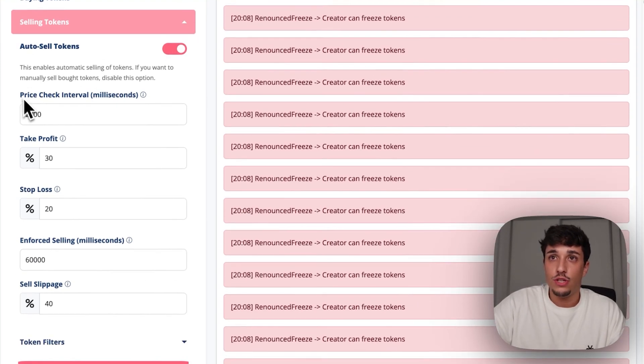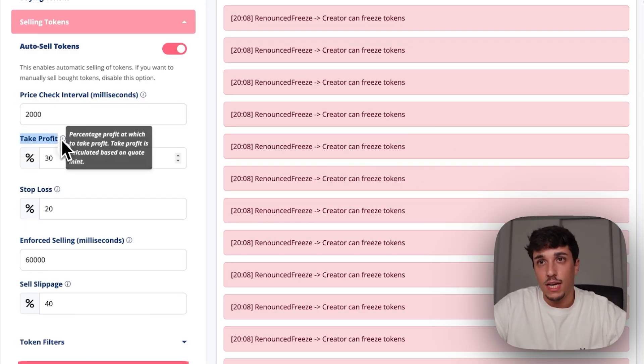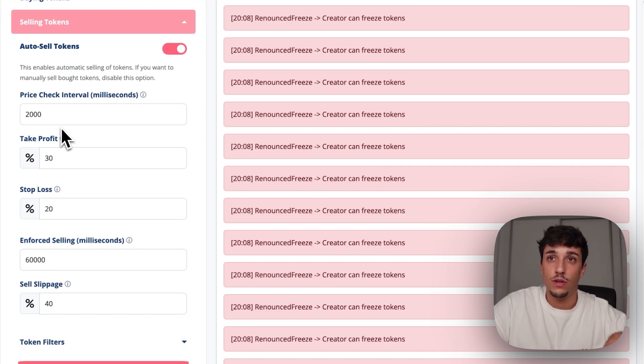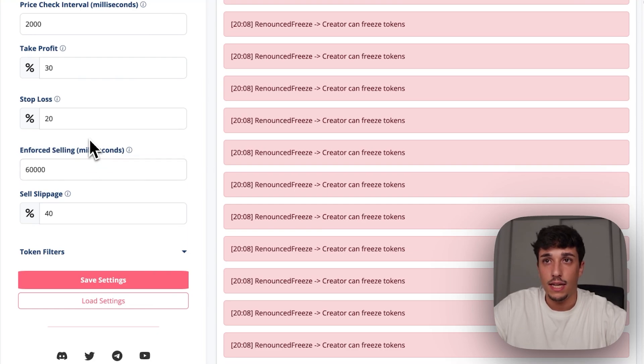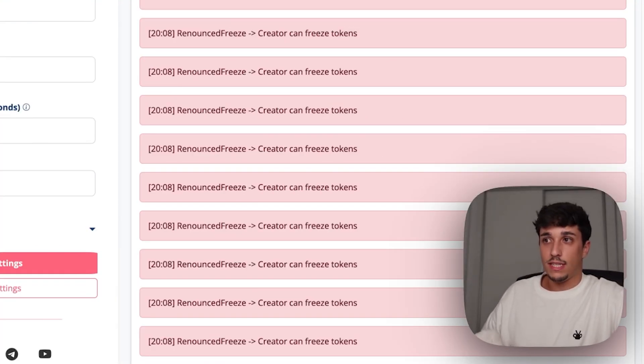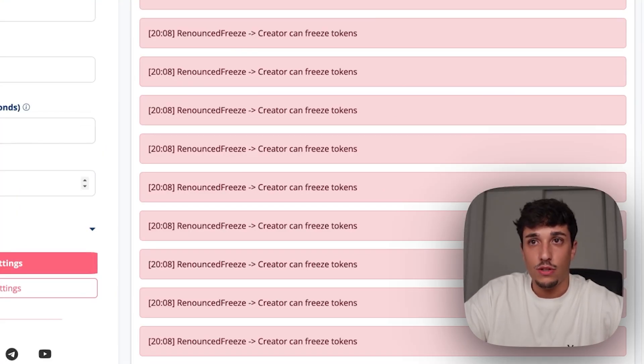You can set the price check interval — basically the amount of time it will take to recheck the price of the token when selling. We set the take profit, which is the percentage change the token needs to make in order to auto-sell. The stop loss is essentially the same but when the price goes down — so if the price goes down 20% it will automatically sell. We also have a timer for selling: you can set a time frame where the sniper will sell even if the stop loss and take profit conditions are not met — for example after 60,000 milliseconds (one minute).